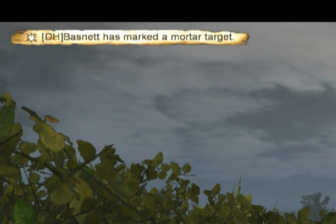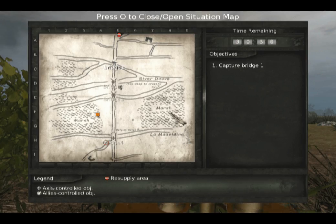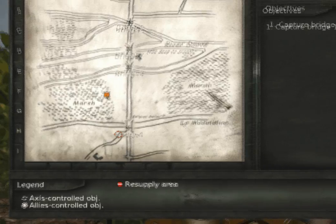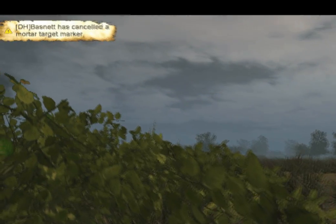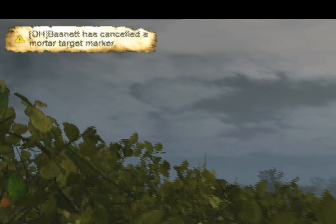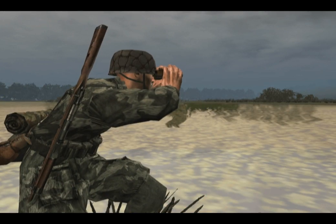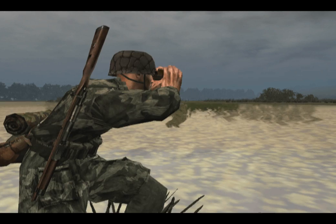Aim at the target and press the fire key to mark it on the situation map. Once you have marked a target, a notification will be relayed to all available mortar operators on the field and can be seen on the situation map by all team members. If the marked target area is no longer valid, with binoculars in hand, cancel the target marker using the ALT FIRE key. When a target is marked, you must wait 15 seconds before cancelling or marking a new target. If the mortar observer is killed, his target marker will disappear from the situation map.